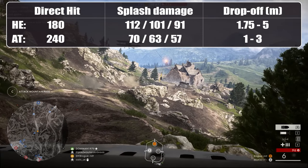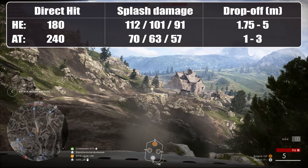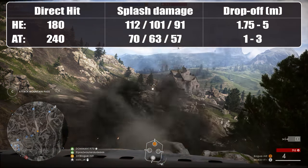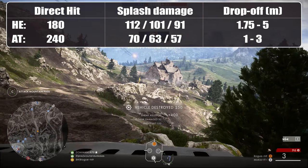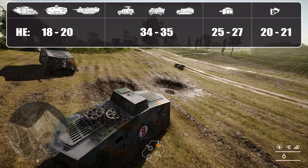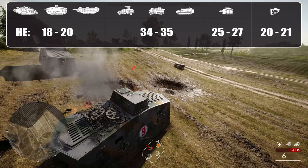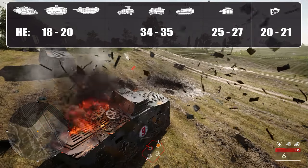Against infantry, a direct hit from the HE round is enough to take out even the toughest sentry, and the splash damage of 112 points up to 1.75m is enough for a one-shot kill even against enemies running the flak perk. This makes HE shells quite useful against infantry, but that comes at a cost of damage against vehicles. Against heavy tanks, you will need all 6 of your HE shots to get a kill, and a single miss or bounce can mean you'll have to reload first.